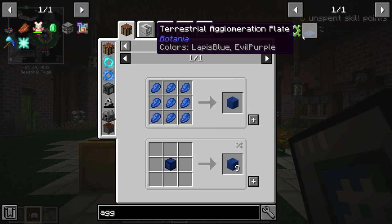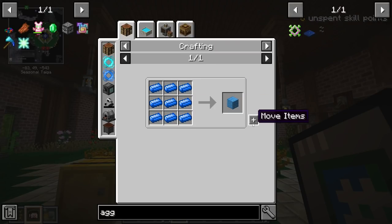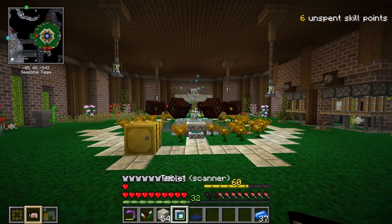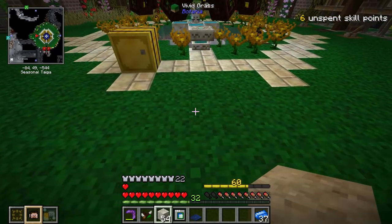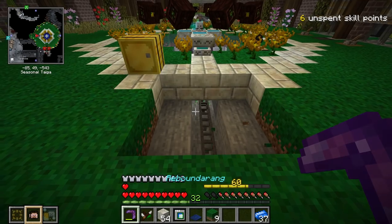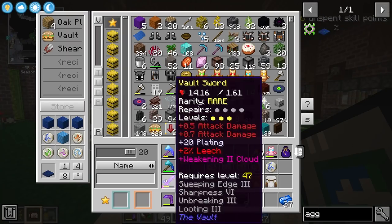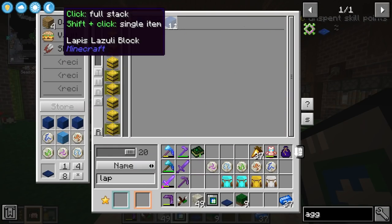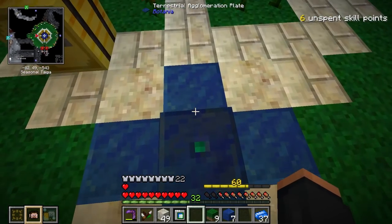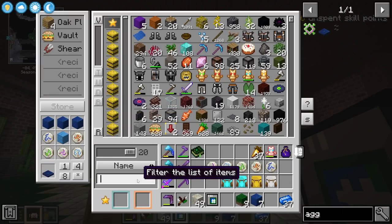Let's go ahead and make the plate — it's actually pretty simple, we should have literally everything we need. I have all the mana steel right here, so a block of mana steel and then the plate — and we're done. Now I need to make an area. I'm going to break a few blocks; this is going to be where we actually make our Terra Steel. The multiblock has these blocks on the outside — lapis — and then the plate in the middle. This is where we're going to make Terra Steel moving forward.